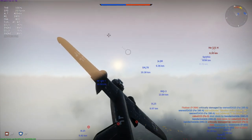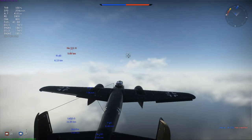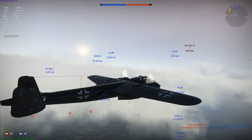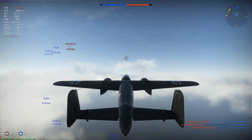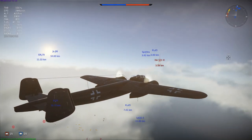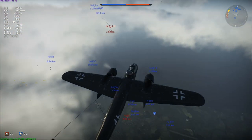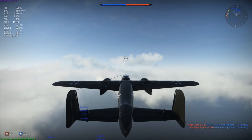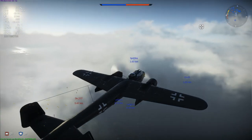The Luftwaffe already had the Junkers 88 C6B, a very capable night fighter, but in very low quantities. Their only other alternative was the Messerschmitt 110 C4, which could not live up to expectations. As a result, Dornier began work in March 1941 on converting the Dornier 217 E platform into a night fighter, switching out the nose cone for one mounting four 7.92mm MG17 machine guns along with four 20mm MGFF/M cannons. This derivative was rolled out into combat service by the end of 1941, with the J1 produced in larger quantities from the start of 1942.